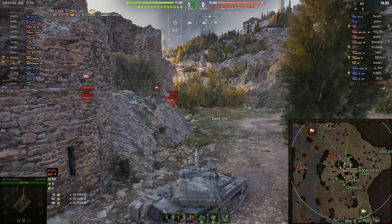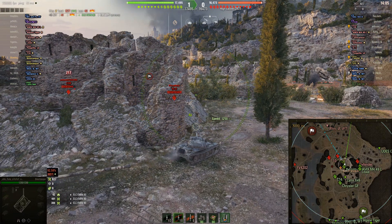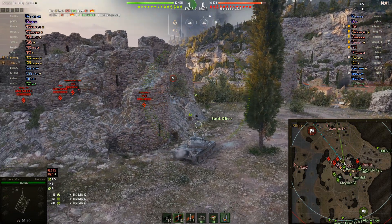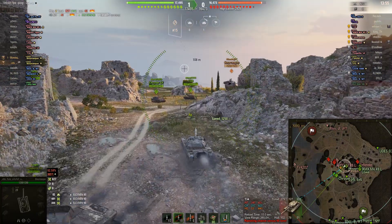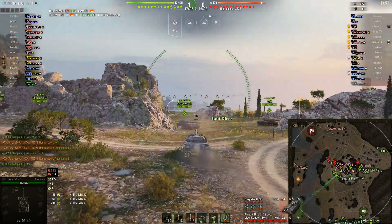Fury stops at this point. You can see there's an IS-3 right under the wall of the castle that he's in, and if he goes too close, that IS-3 will proxy spot him. You can see that white circle on the minimap — that would expose him to TDs on the back part of the Mines hill.